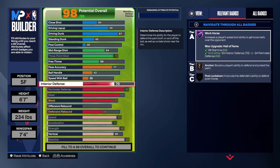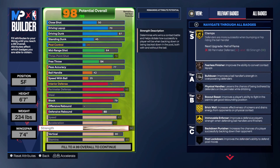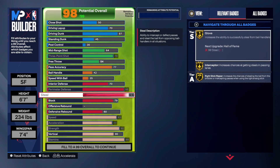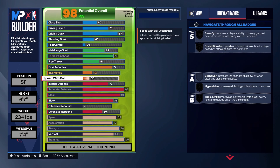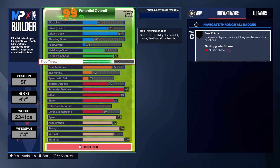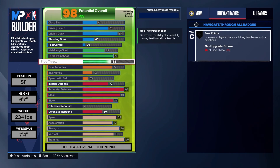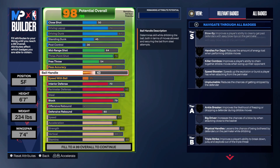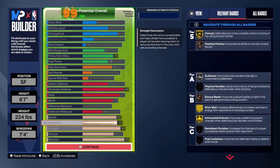You guys can see right here we have one extra attribute point. You can put it on interior defense, defensive rebound, or vertical. Me personally I'm putting it on free throw because I'm playing Pro-Am. But it's really your personal opinion on that last attribute — some people might not even use this build for park or Pro-Am. You could put free throw to a 70, which is valid, or put it on offensive rebound. It depends on what you like.